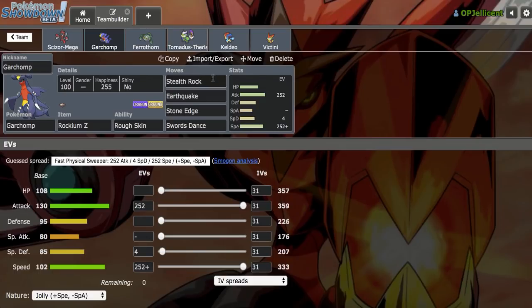Garchomp is the Stealth Rock setter I opted for, just because Heatran likes to switch into Scizor. You just get easy momentum into Garchomp, throw out Rocks, get up Earthquakes, and go for Z Stone Edge on switches. It's a good time right there.